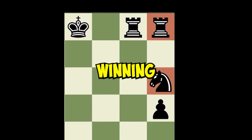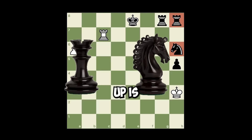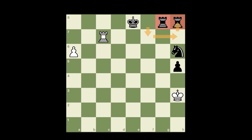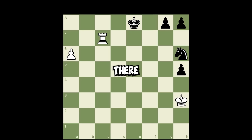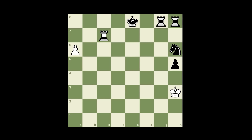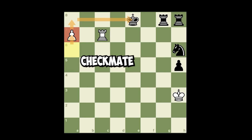Can you believe white is winning here? Looks like being two pieces up is not enough to win a chess game anymore. The problem is the rooks are stuck in the corner and super passive — having pawns there would feel the same way for black. White pushes the pawn threatening checkmate on the next move.